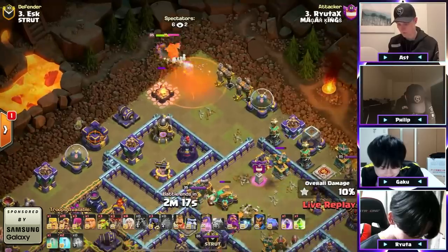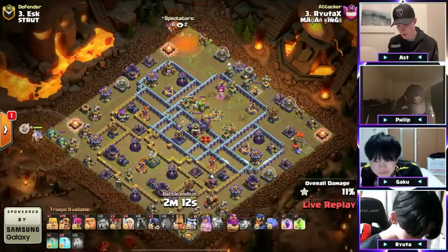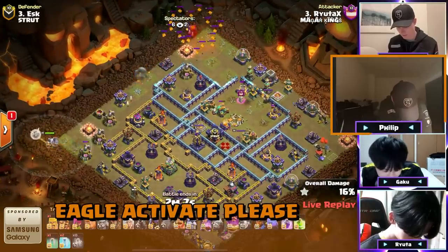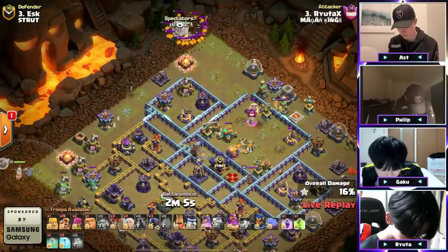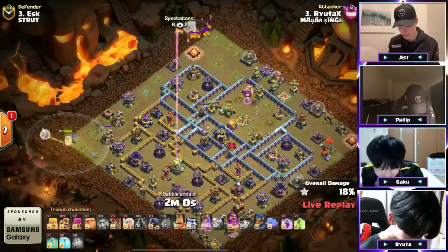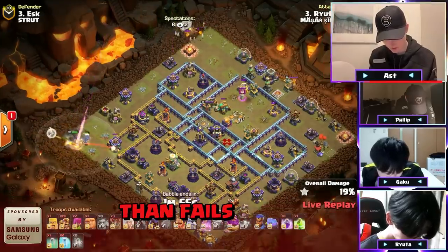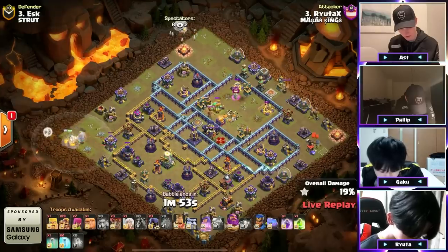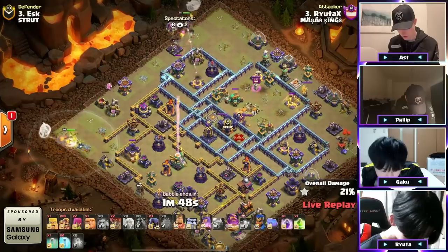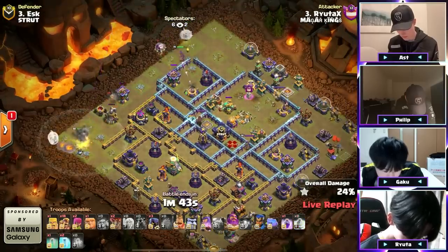The Queen is now going to clear this Lava Hound to the top side. The Headhunter goes down with a Warden walk off to the left. The Hound does now pop with the healers down — the double hero charge. The Eagle Artillery did decide to lock out. The Queen looks like she's going to charge closer to this ground expo. The Warden's taking more damage from the Eagle Artillery but getting healed back up.